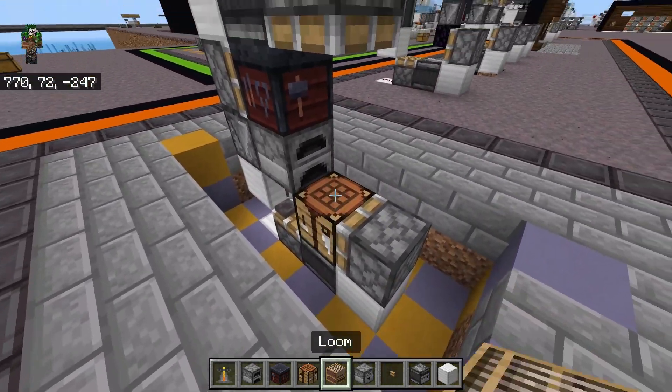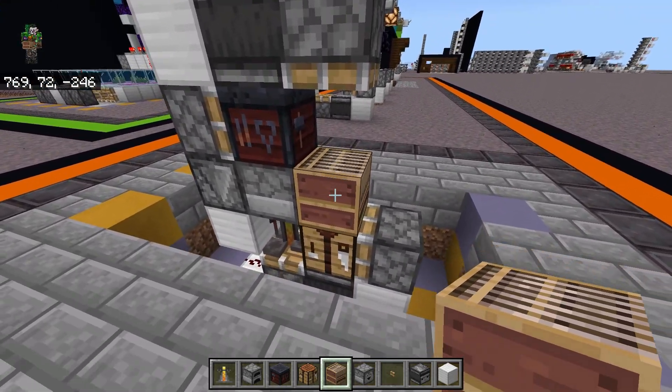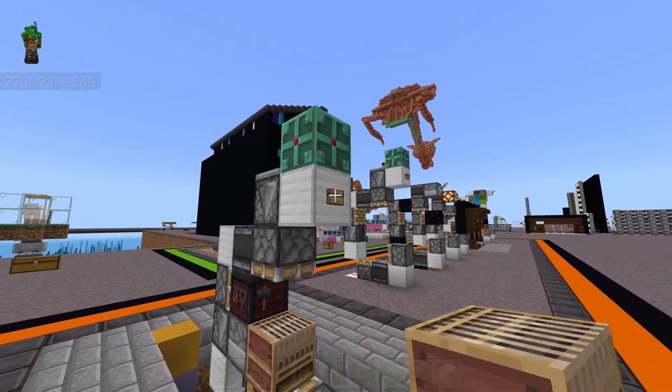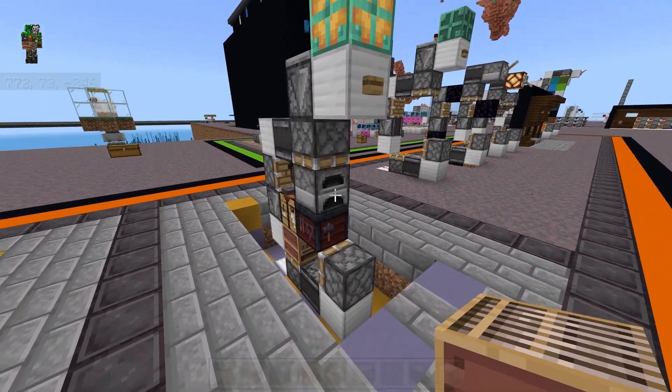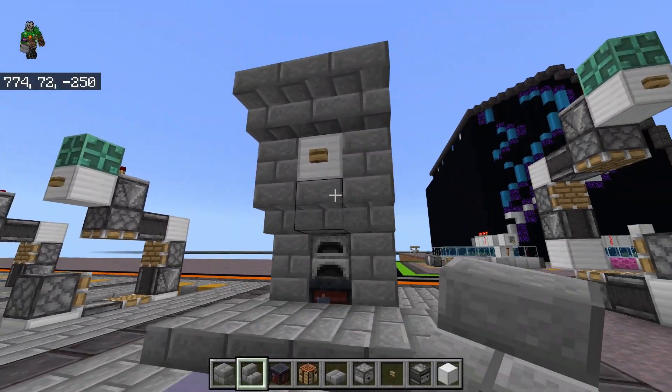Now we just need to put in our workstations or our blocks. Just make sure to leave a space on the front row — the front row needs to have one less block than the back row. But now if we press the button, it should all just start working. Now we just need to hide all the pistons and the redstone so that you end up with something like this.